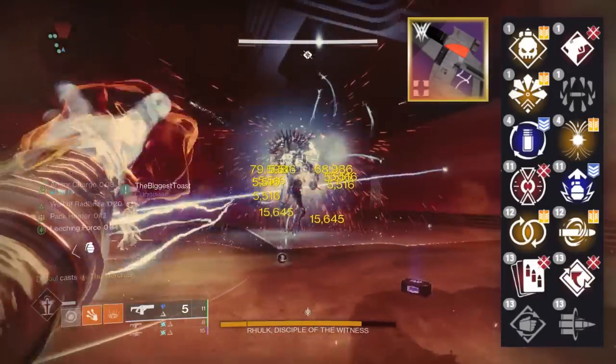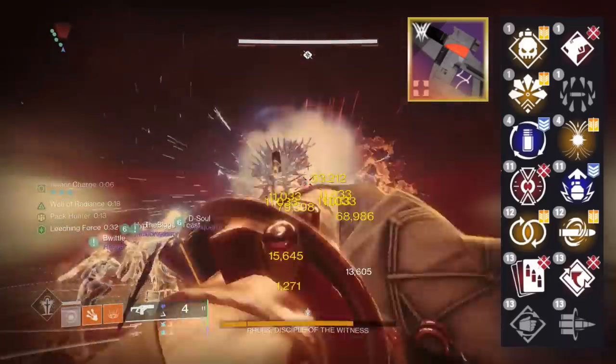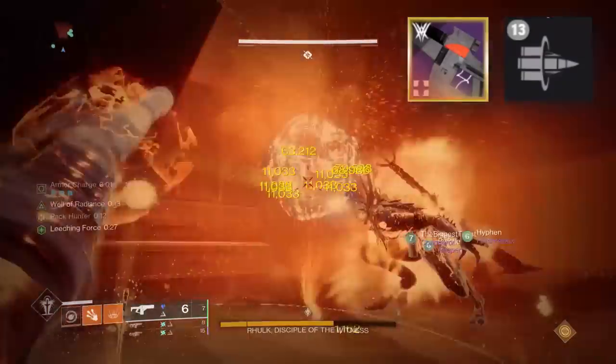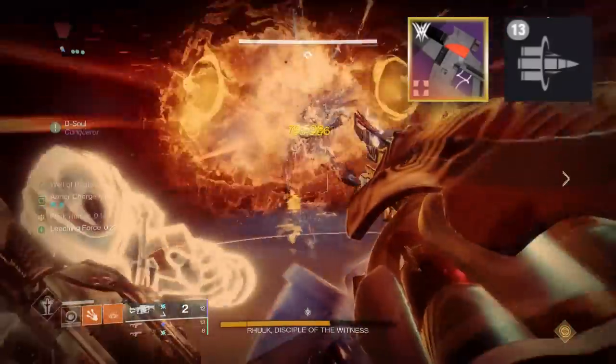For the Deliverance, what we are using on this is obviously not Chill Clip, but a perk that no other fusion rifle can get: Bait and Switch, which is of course the Vow of the Disciple Raid perk.